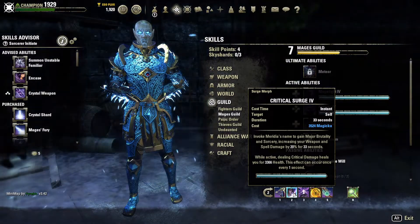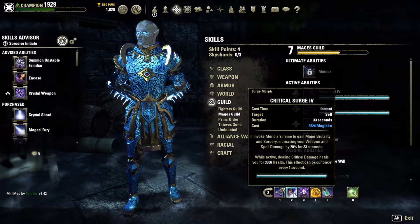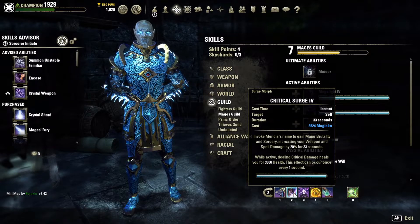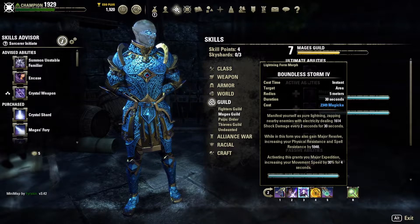I'm running Crit Surge — it's a nice heal. Unbuffed it's almost 3,400 whenever you do critical damage every second, and we do a lot of critical damage on this build. Even though our crit chance is lower, everything lines up so there's a guaranteed crit somewhere every second. I'm running Boundless Storm, which gives major expedition and acts as our armor buff. It also does a DoT damage around you within five meters, and it's how I maintain major expedition while traversing from fight to fight.